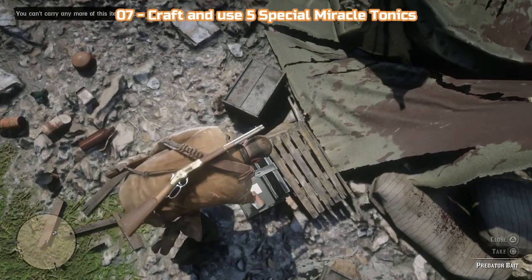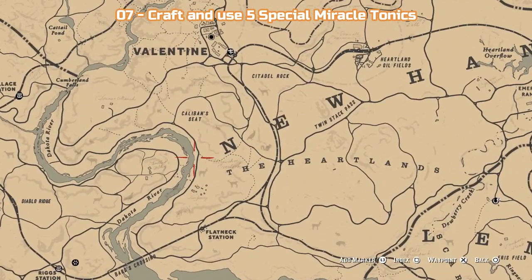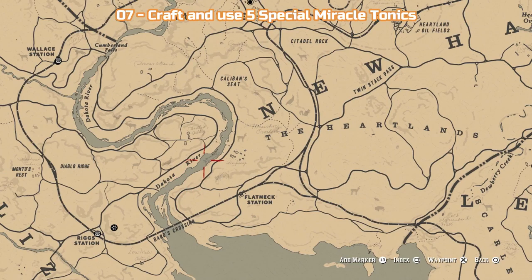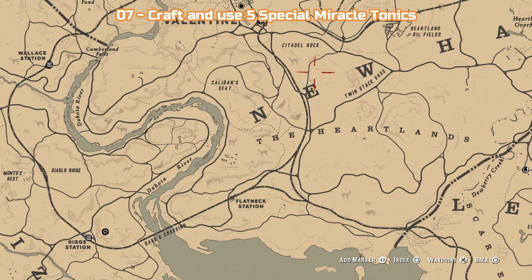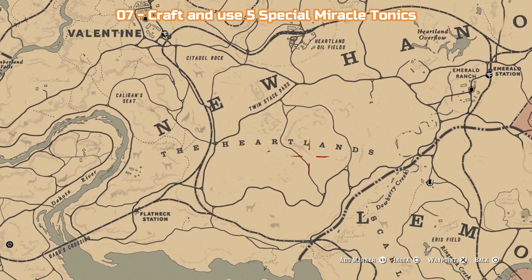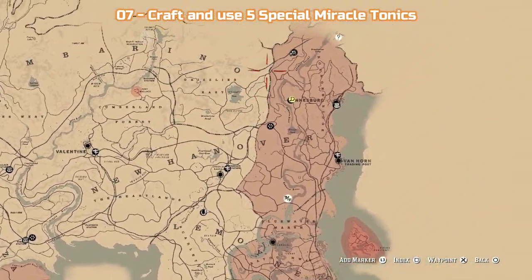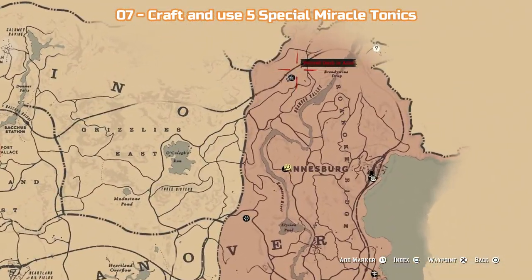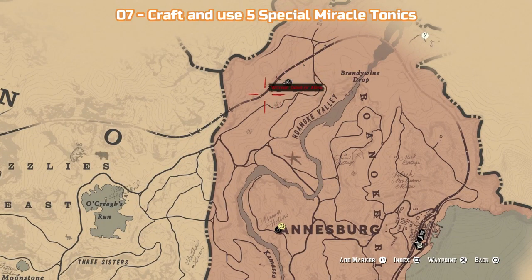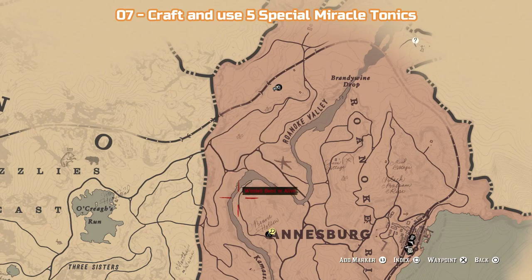That's a lot of back and forth as they can't all be found together. Burdock Root can be found in great numbers along the Dakota River. Yarrow is found all around the Heartlands, south east of Valentine. And finally Golden Currant is all over the wooded areas north west of Ansberg. Try to collect 10 of each, or as many as you can carry at a time. Craft a tonic, drink it, then collect more and move on. You can use the coaches between Valentine and Ansberg to speed things up a bit.